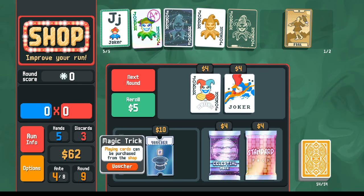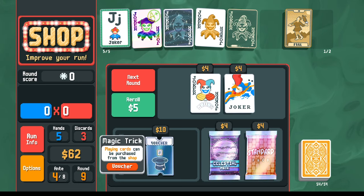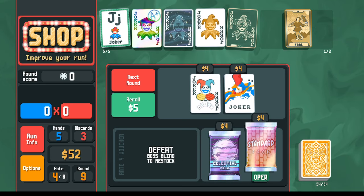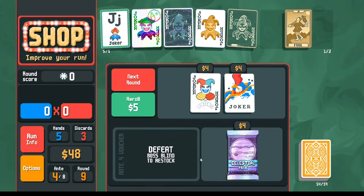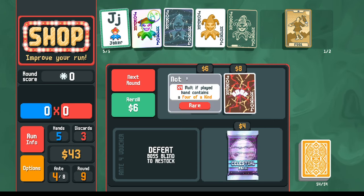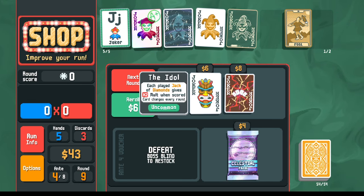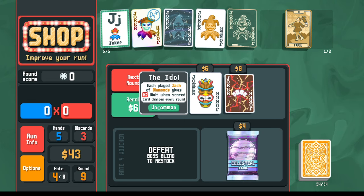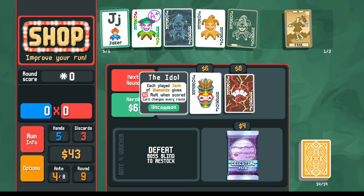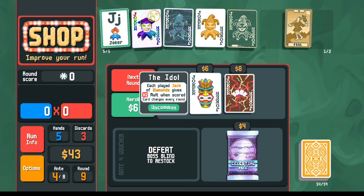42,000 points. We're good on score. Don't necessarily want the Magic Trick — the playing cards we get won't be enhanced, though there is an unlock for buying trading cards from the shop so maybe we should take it. Celestial pack is interesting, standard pack to look for more aces. Re-rolling once before the celestial pack — I don't need any of these. Now things are getting interesting: the Idol joker appeared.